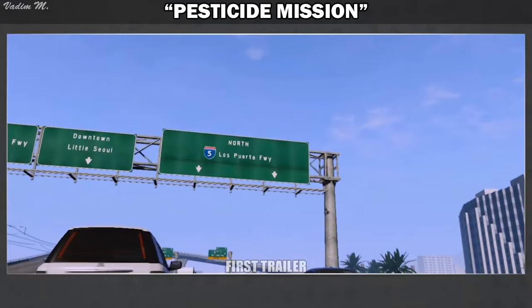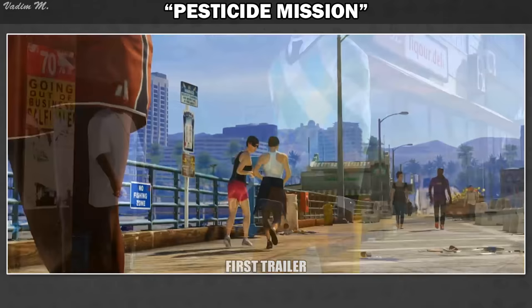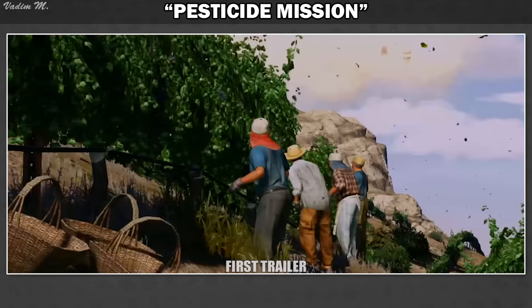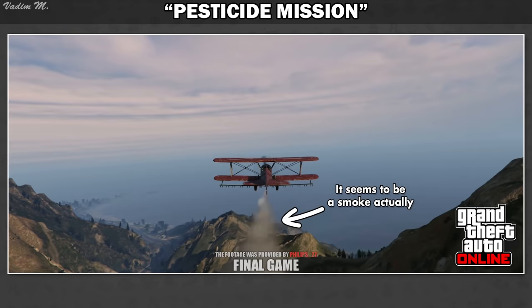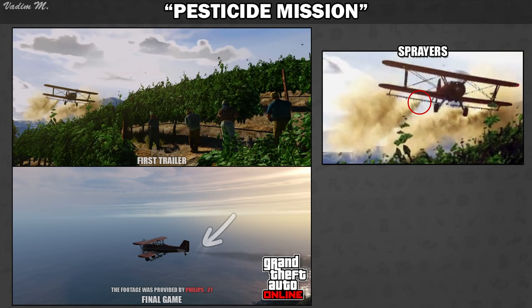Without any doubt, a lot of you remember that glorious day when the first trailer hit the internet — that thing, that magic. Everyone remembers the scene with the crop duster. Basically what we saw there might be a cut mission where we had to take the crop duster, load it with whatever chemicals we were offered, and spray them over the vineyard for whatever reason. Despite the fact that the trailer shows us a duster spraying pesticides, it is currently an exclusive Grand Theft Auto Online feature. In the trailer we can clearly see that the chemicals fly from the sprayers of the wing, while in the multiplayer they come from the tail. Sadly, the true story behind the scene will probably remain a mystery forever.